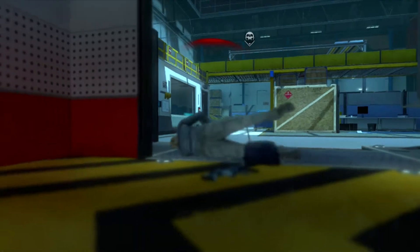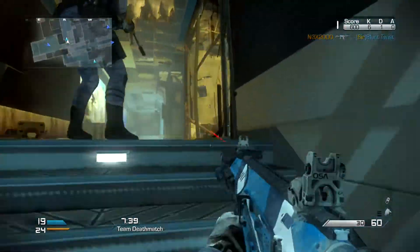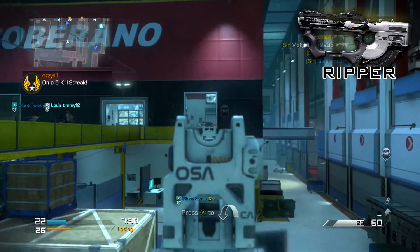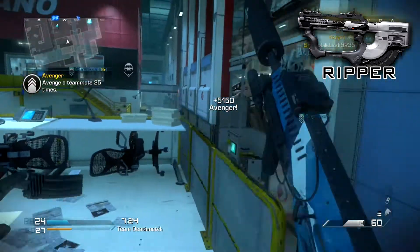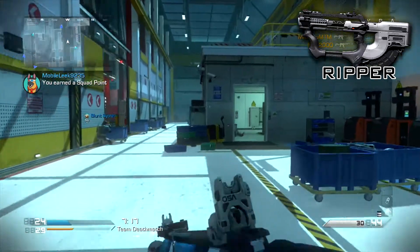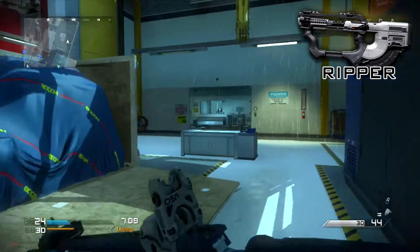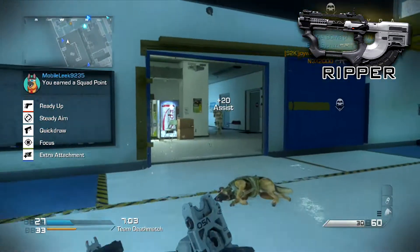Next I want to talk about the Ripper. You can get it early by getting a season pass — I'll put gameplay about that at the end of this video. The Ripper is basically a 2-in-1: it's an SMG and an AR. You can switch the rate of fire down if you want to use the AR and up if you want to use the SMG. It has a little bit of kick but you can get it when the map pack comes out.